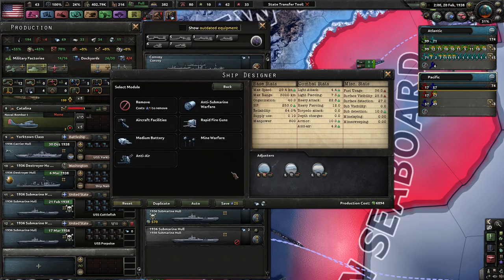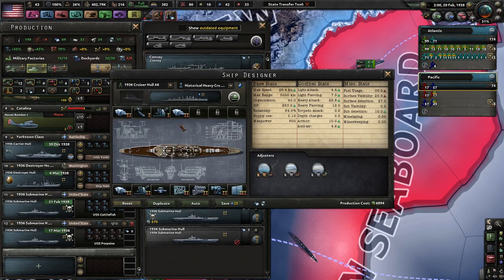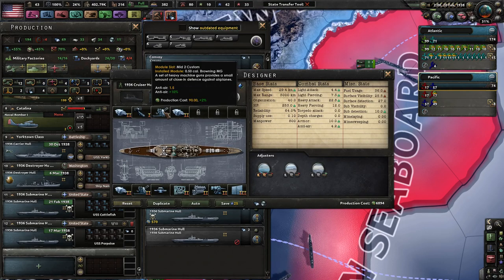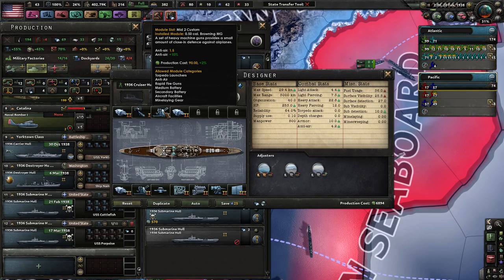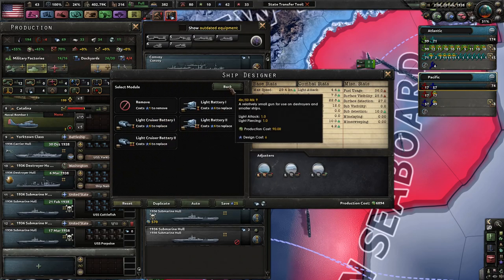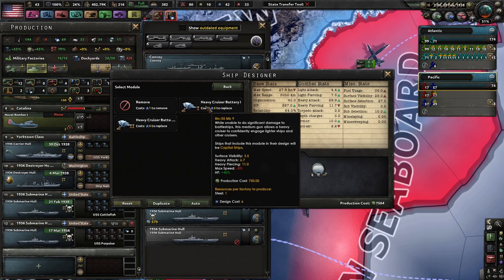That's a medium battery — we already have that. Level 2 anti-air — anti-air isn't extremely important to me, but I will have light cruisers really focus on that. Torpedoes, rapid-fire guns — these are light batteries. I need medium batteries anyways.